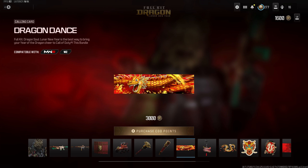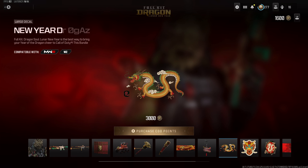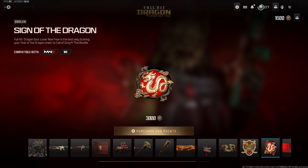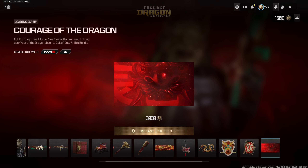The rest of the bundle includes the Dragon Dance Calling Card, the Year of the Dragon Charm, the New Year Dragon Large Decal, the Dragon Fire Weapon Sticker, the Sign of the Dragon Emblem, and lastly the Courage of the Dragon Loading Screen.